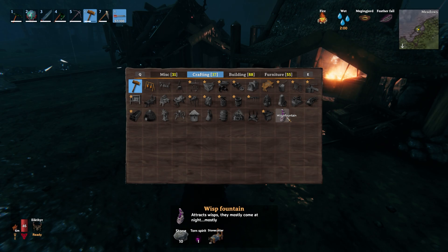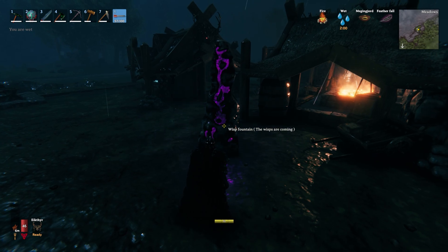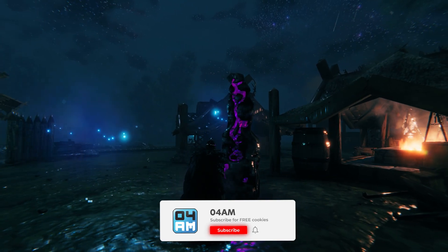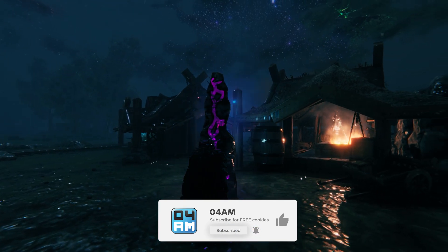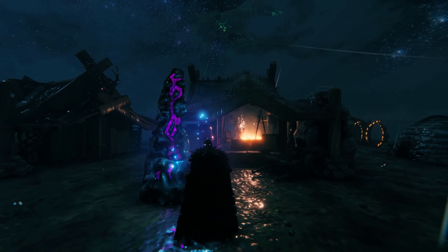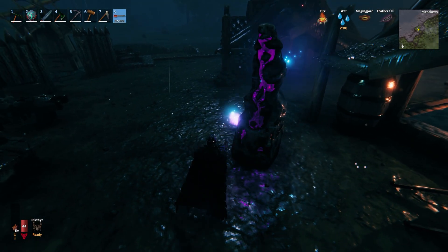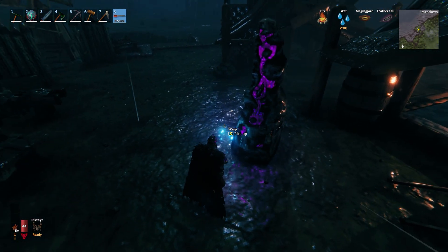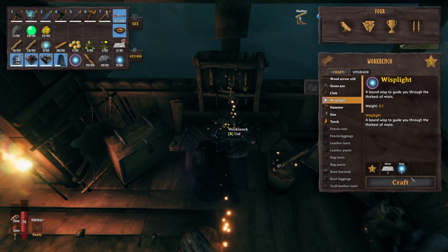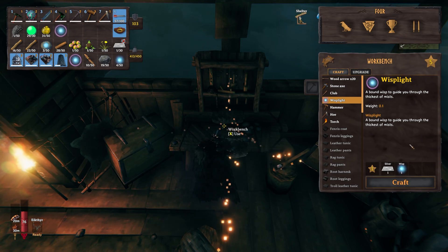You can find it in the Crafting tab. When you place it during the night, it will say the Wisps are coming. It is very important to know that the Wisp Fountain will not work during the day. Also if you place a roof over it, it will not provide darkness. Just wait for the night, and after some time you will see Wisps gathering around the fountain. If you click on them, you can harvest them. If you combine one Wisp and one Silver at the workbench, you can craft a Wisp Light, which will help you to get rid of the mist.